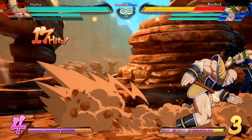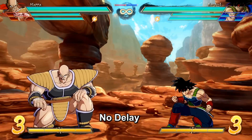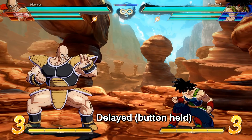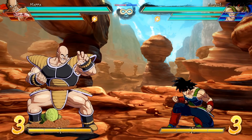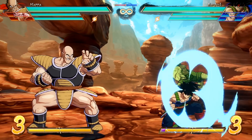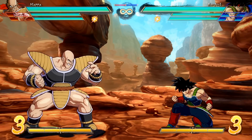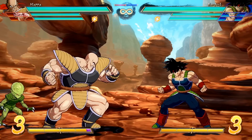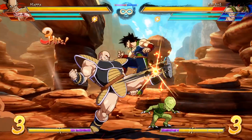A quick note on Saibamen: Nappa can delay the point where they come out of the ground by holding the button as he plants them. This could potentially be used for getting a specific timing for setup or combo. Also, Saibamen are NOT invincible, and they do get hit often. They die in a single hit, but can be very effective in neutral if you cover them well, or manage to get them behind the opponent where they are tough to reach.